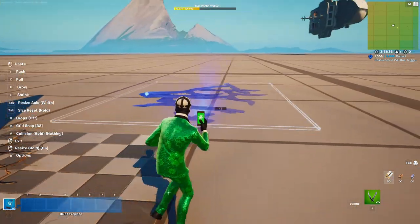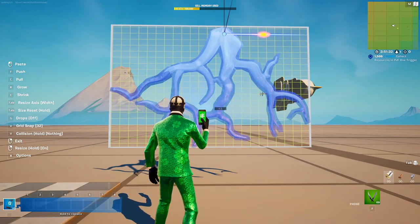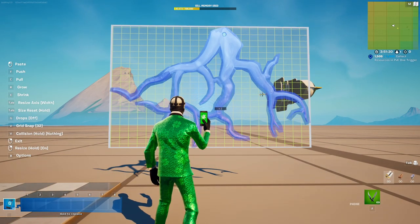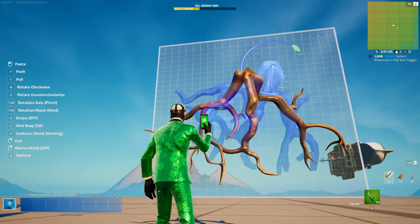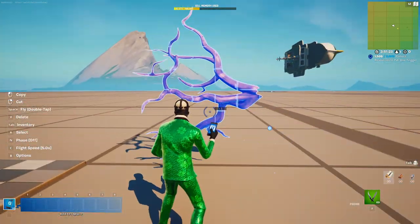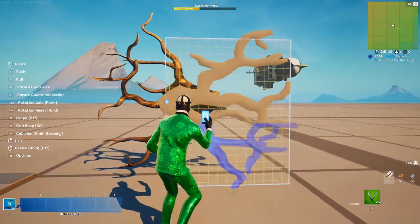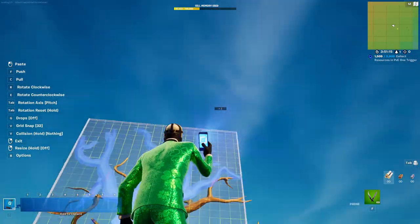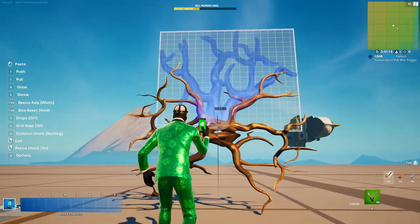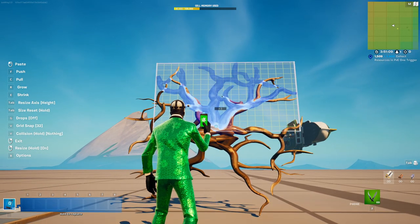Now grab this again, reset the rotation, and then decrease the width by like one, and then rotate it like this. Once you've done that, do this, like this, and then do this.